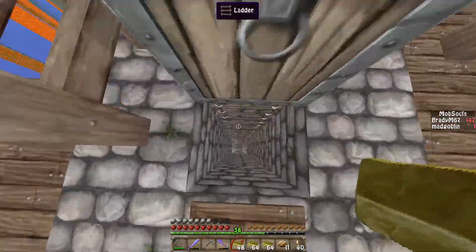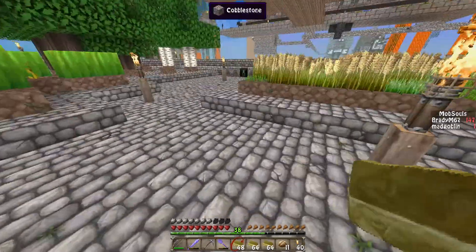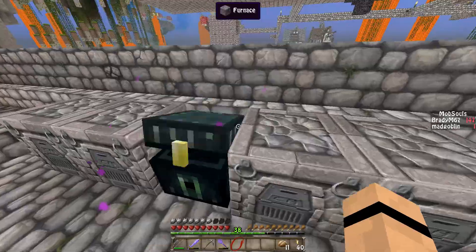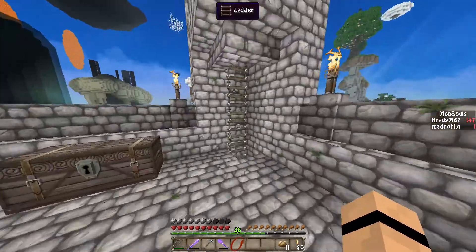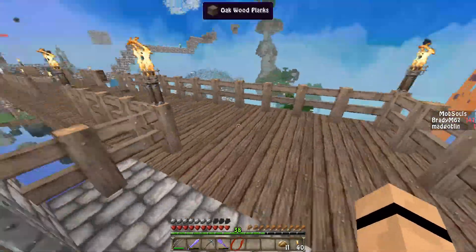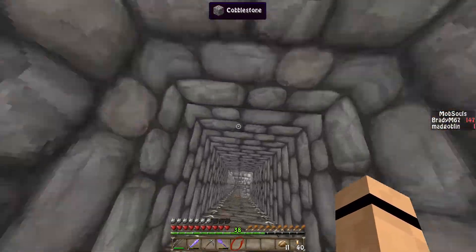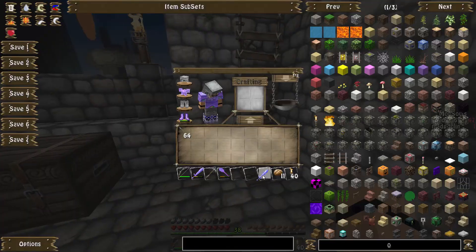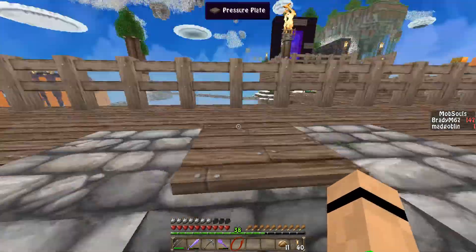I'm gonna take the gold back down and head over to the thing. There aren't even that many emeralds on this map — I was hardly finding any. Now I gotta wait for the villager to replenish his supply. I gotta go back down and get the other sword I had — the Trickster from last time, which is amazing. I'll put it in my inventory.